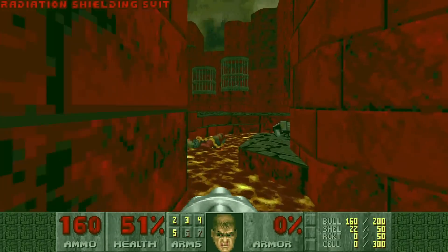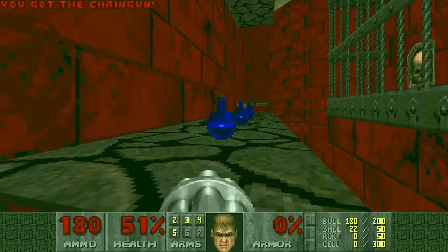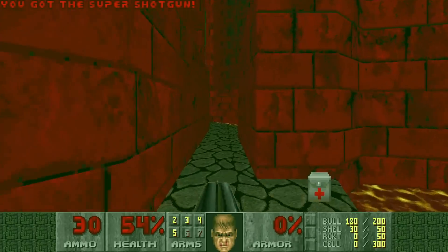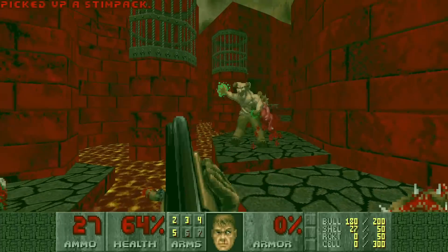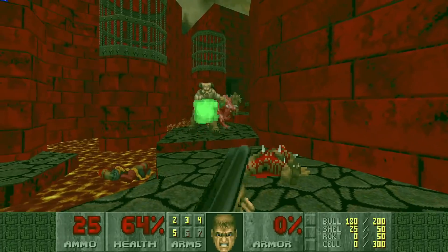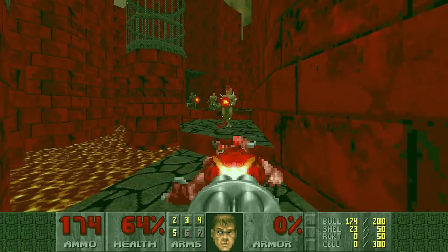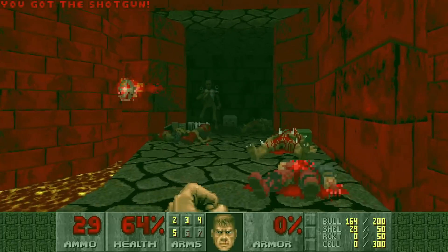And we're gonna explore this area right here, because up the stairs we can find a Super Shotgun. I've heard Super Shotguns are really good for killing Hellenights, so let's give it a try. Also beware - when you grab the Super Shotgun, you also wake up a Kakarim. Yeah, there he is.